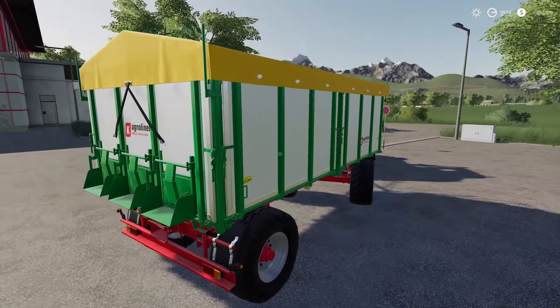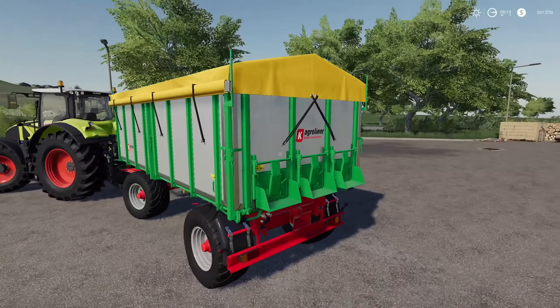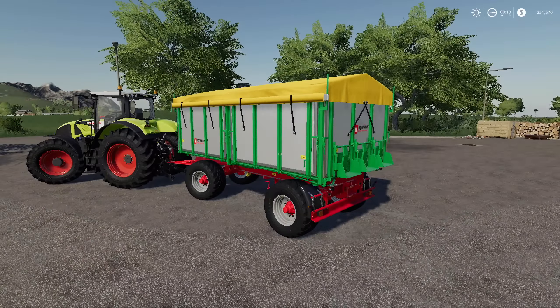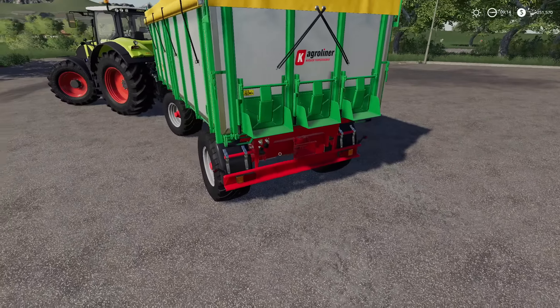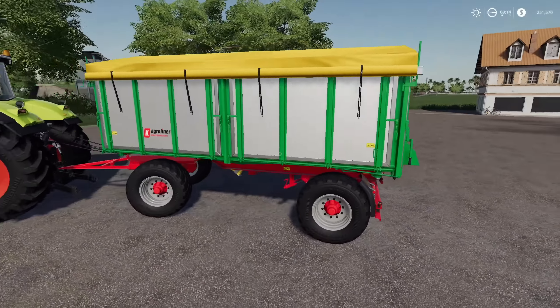The trailer looks really really good. One cool thing about the trailer is it's got three grain doors on the back — not just one, three grain doors — so if you want to unload fast, there you go. These will hook into each other, so you can make a train of them.